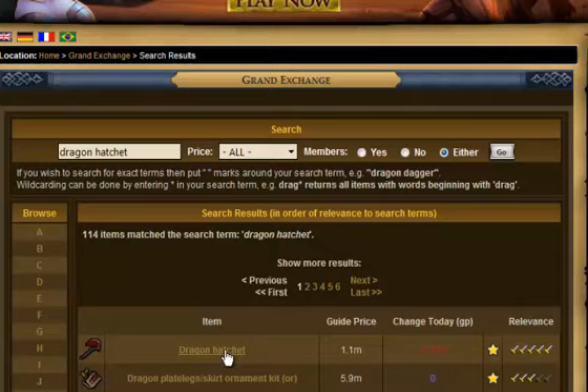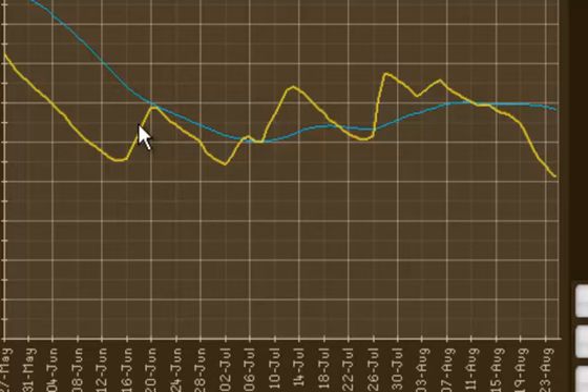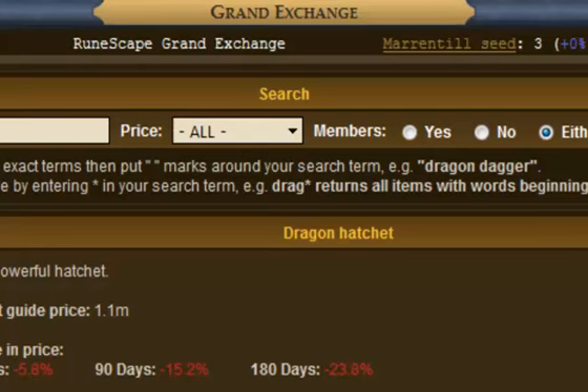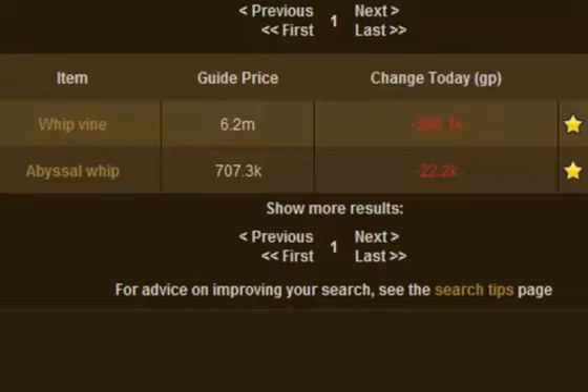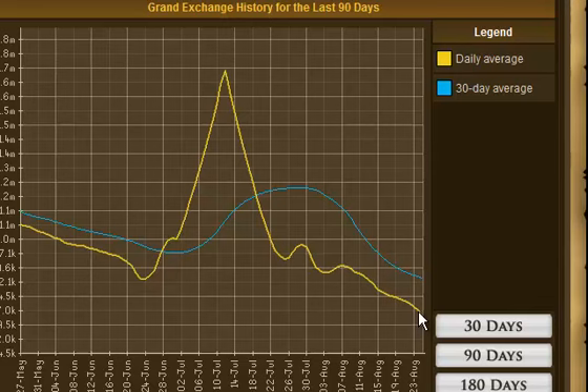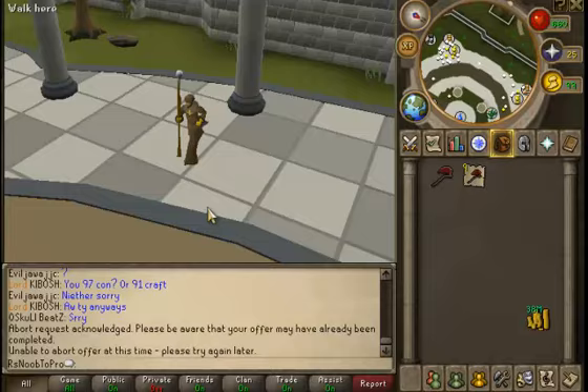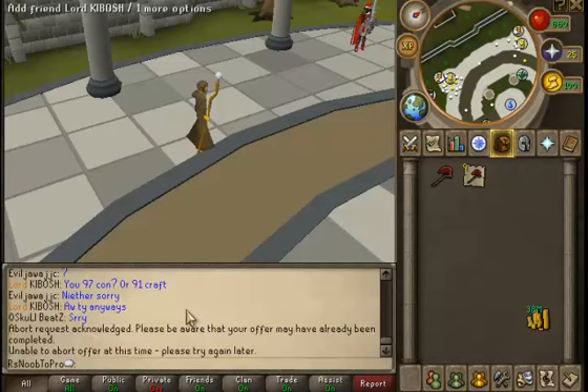See how the dragon hatchet price keeps going up and down, up and down — and right now it's down, so I'm guessing it'll go back up. But I don't want you to confuse this with something like a whip, because whips are just going down — they started up here and the price is just crashing. That's not going to go up anytime soon. See the difference? For this strategy, you just buy something that looks like it could go back up, and sell it once it does. Don't buy something that's in a long-term crash.